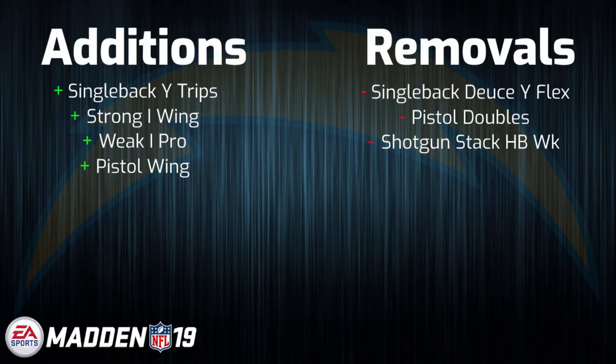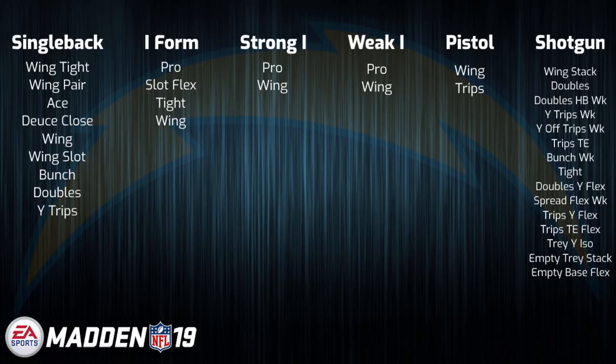Third up we have the Los Angeles Chargers. The Chargers really did not see much change, as you can see. A couple of notes is that they did lose the new formation that was introduced in Madden 18, the single back Deuce Y Flex, which has now been removed from the game after a one year stint. They did get the addition of pistol wing, which makes them the only team playbook to have that formation, and I believe the only playbook in the game other than the pistol offensive playbook. Single back wing was one of the premier running formations in Madden 18, so the potential could certainly be there.